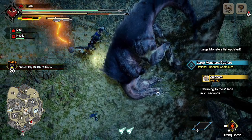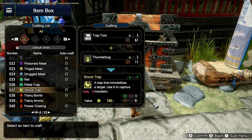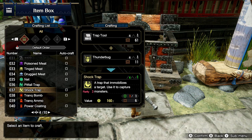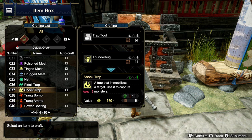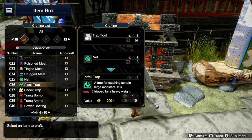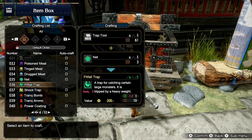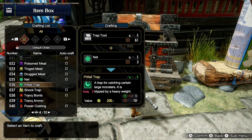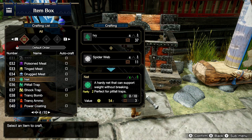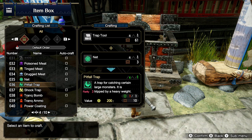First thing to note is there are two different types of traps. First is the shock trap. This is my favorite trap to use simply because it is easy to craft and it only requires two materials to make. You will need the trap tool and a thunder bug, and that's it. Second is the pitfall trap. This trap works just as good as the shock trap but will require four materials to make. You will need ivory and spiderweb to make a net, and then you will need the net with the trap tool to make the pitfall trap.